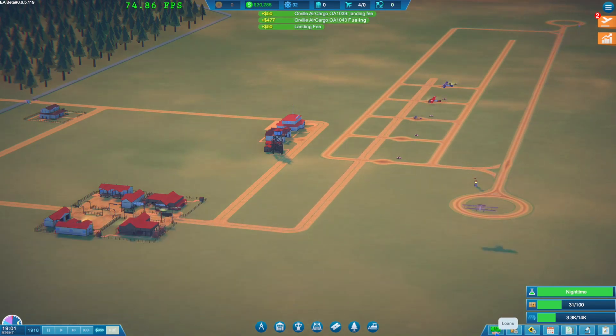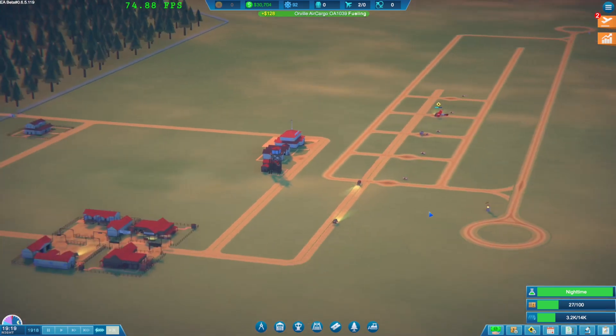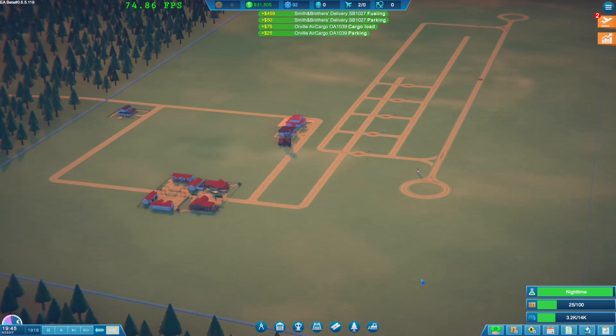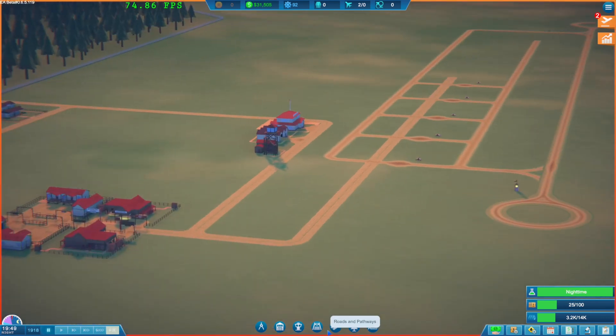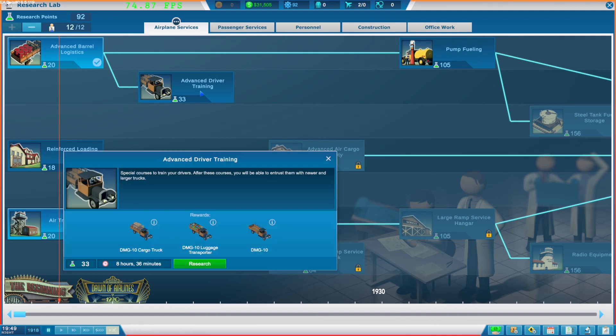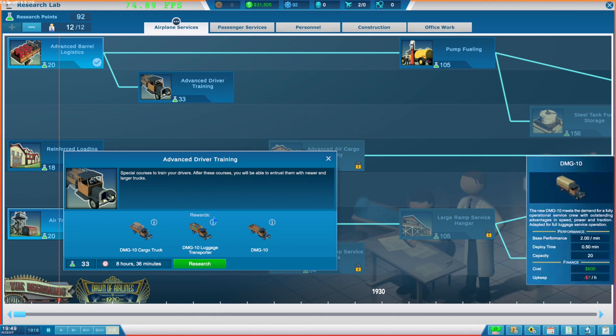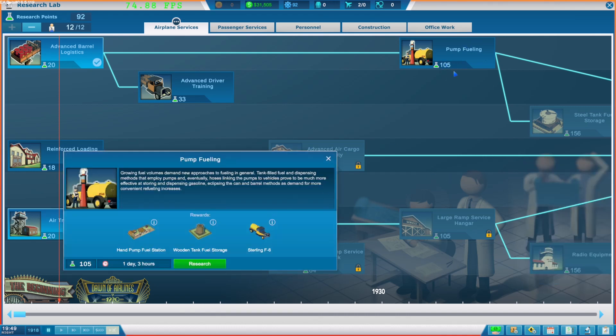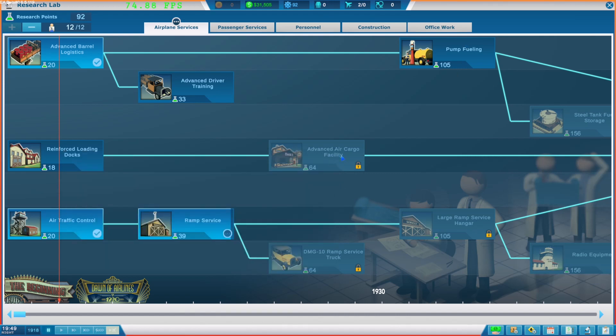We'll have sufficient cargo available. Excellent, there they go. It's nighttime and we still haven't done the ramp services yet. Let's check the research - ramp service is almost done. Advanced cargo air facility, advanced driver training - special courses to train drivers so you can entrust them with newer and larger trucks. That might be really good. Pump fueling - wow, that's a lot of research points. We're not heading down that path just yet.